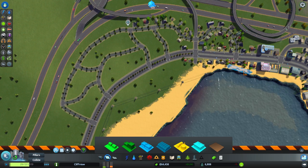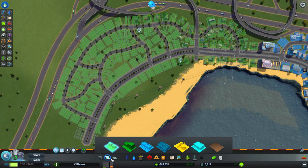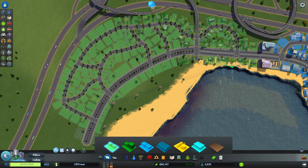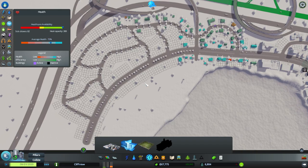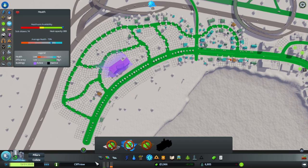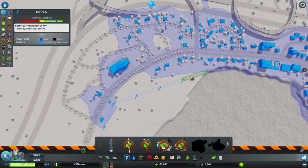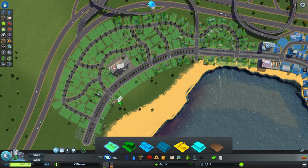Now I can delete a couple of these power lines. Yeah, I can delete that one, which means I can fill in these zones a little bigger. Now I can build my big hospital — yeah, I'll put it there. Oh, that brings the power around so I can delete these. Let's see what that does for the zoning — a little bit here, okay, cool.